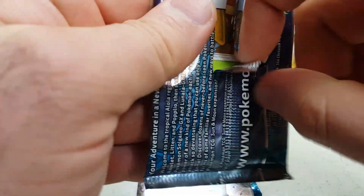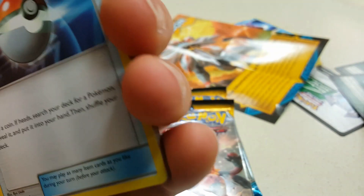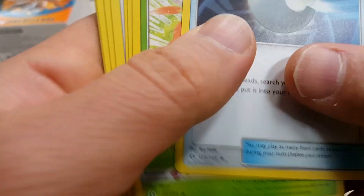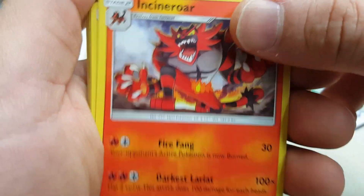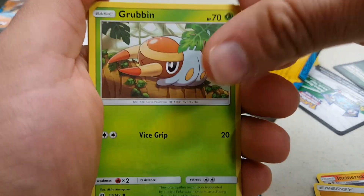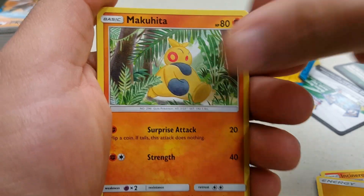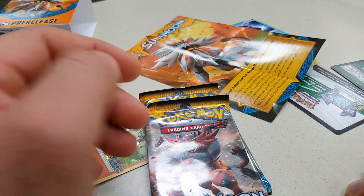Got a mess here. We got Lunala on here. Dragonair and Incineroar. Let's see: Energy, Pokeball, Dark Tricks, Howl, Grubbin, Farfetch'd, Makuhita, Shellder, Togedemaru. And the feel on the cards is a little different - it feels a little bit thicker.